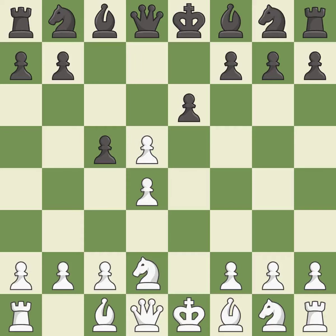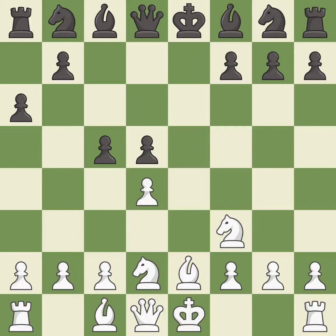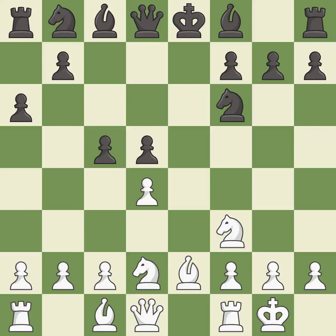exd5 opens up the center after black recaptures the d5 pawn; white plans to develop with Ngf3 and Bd3 or Bb5+. exd5 recaptures the pawn and controls the e4 and c4 squares. Ngf3 develops the knight toward the center, defends the d4 pawn and controls the e5 square. This develops a bishop off its starting square, getting it into the action. This activates a knight by developing it off its starting square. Castling gets the king to a safer square, out of the center of the board, while also developing a rook.